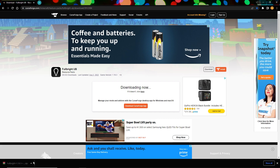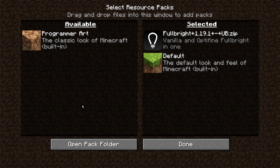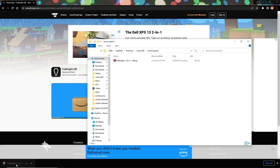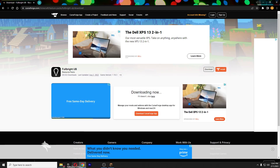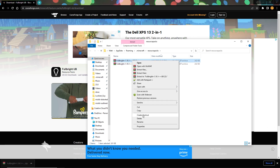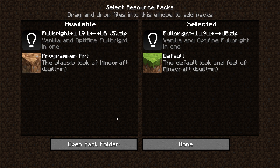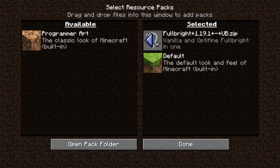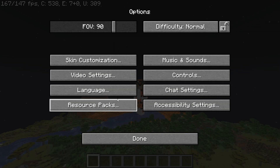Once you have it downloaded, you're not going to extract the zip file. Head over to your game, press Escape, go to Options, go to Resource Packs, and press Open Pack Folder. Once this opens, drag your downloaded file into that folder. Then in the game you'll see the texture pack appear under the Available tab — press the arrow on top of the pack to move it to the Selected tab, then press Done and Back to Game.